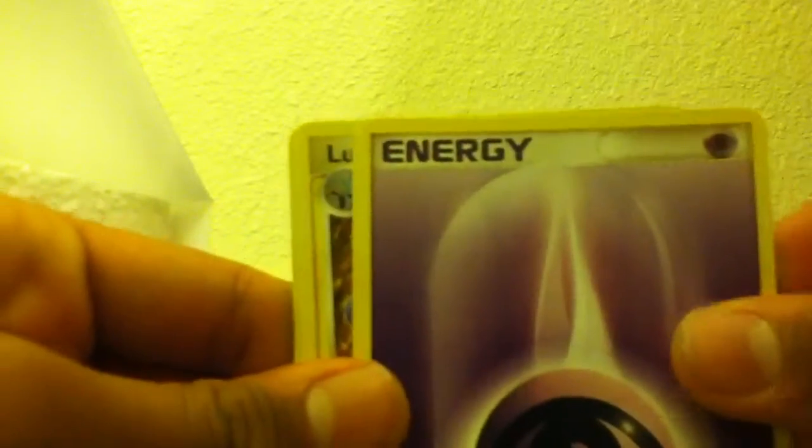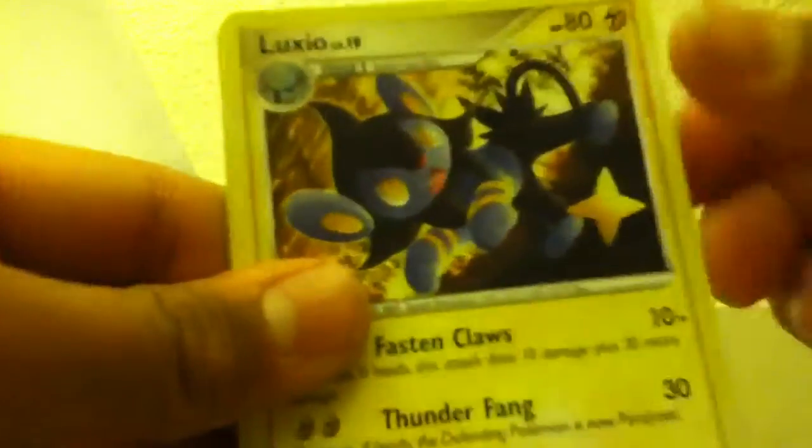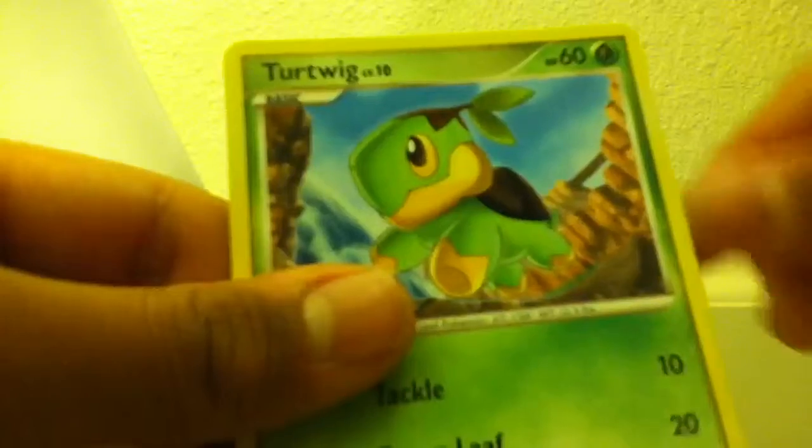Now we open up this Pop Series 8 pack. We got a Psychic Energy, Luvdisc, Luvdisc, and Trickwood.